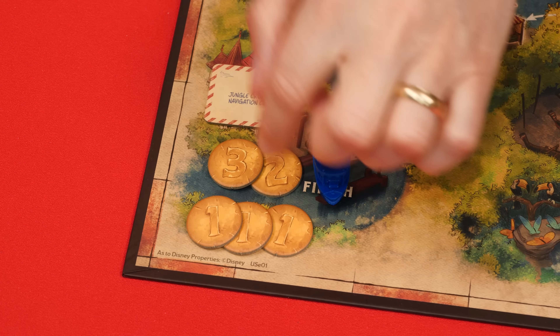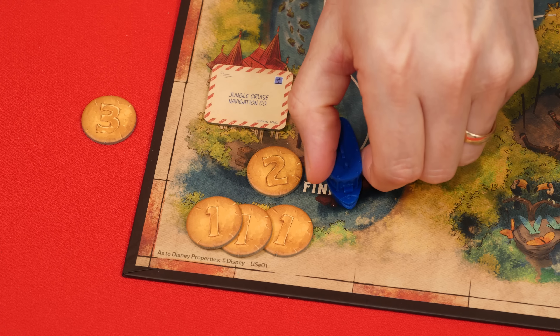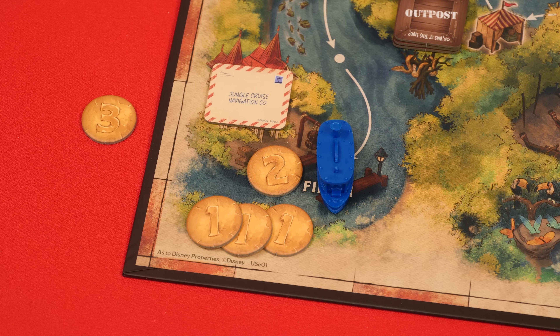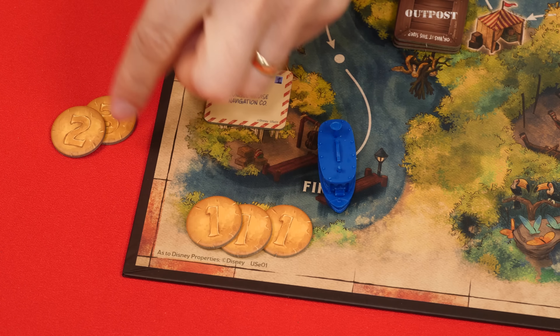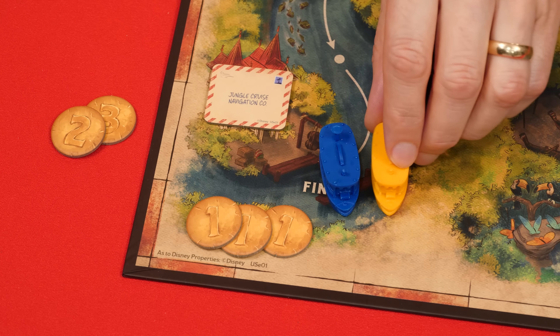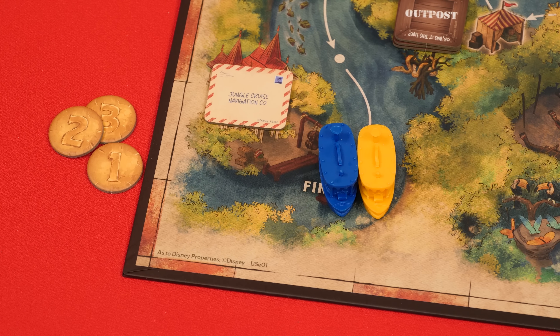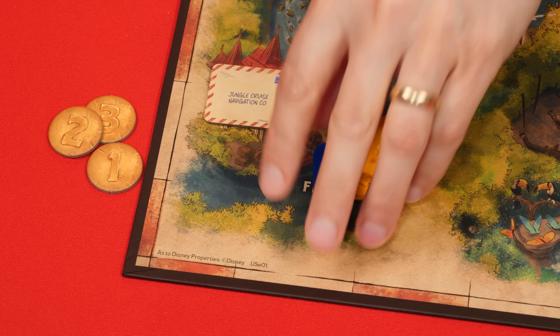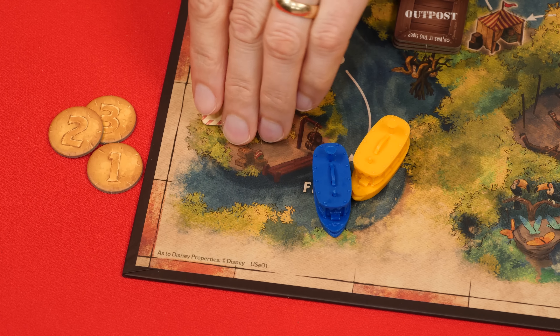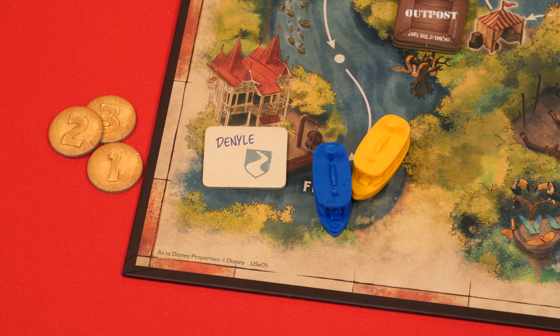As soon as a player reaches the headquarters, they take the highest value tip token available. For the rest of the game, any player already at headquarters won't take a normal turn — instead they just take another tip token each turn, rewarding early arrival. If all players end up at the final space together, they take turns collecting tokens until they're all gone. Once the last tip token is collected, the game ends immediately and any boats not yet at headquarters are moved there. The clue token at headquarters is then flipped face up to reveal the winning family.